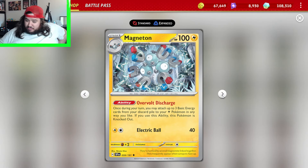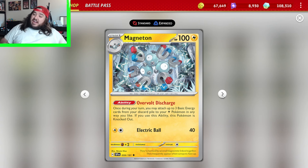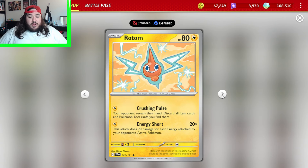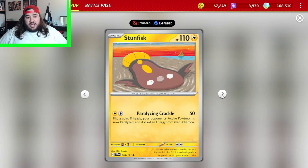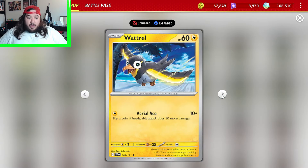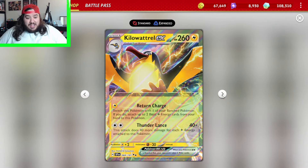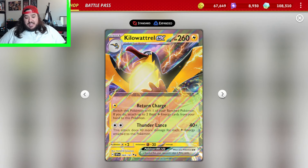Magnemite, Magneton is pretty interesting — I think I like this card a lot, just not sure what it partners with. You may attach up to three basic energy cards. If you use the ability, your Pokemon is knocked out, which is cool because it activates other cards like Countercatcher, Countergain. Rotom, Blitzle, Zebstrika, Stunfisk, Tapu Koko, Wattrel, Kilowattrel, Kilowattrel EX — switch one of your benched Pokemon in, attach lightning energy, and Thunder Lance does 40 for each lightning Pokemon.